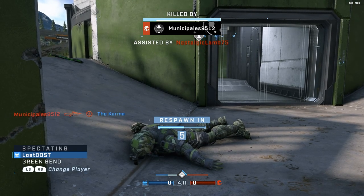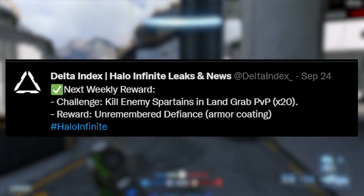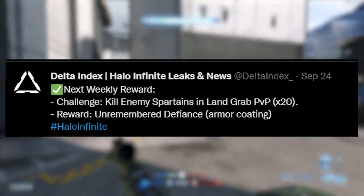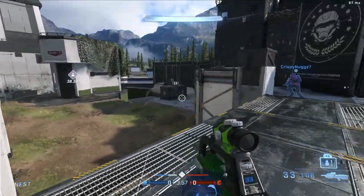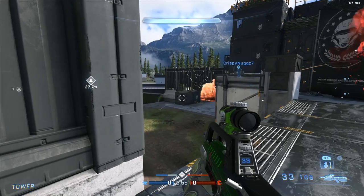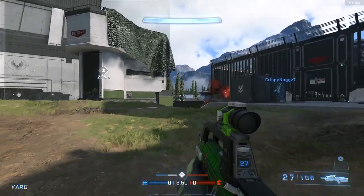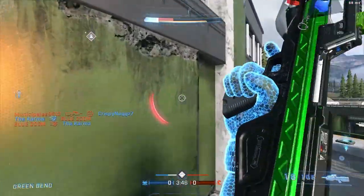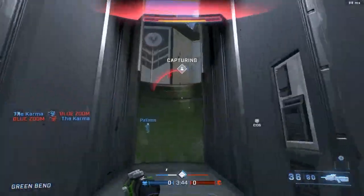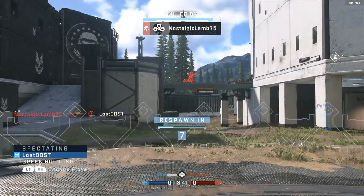To get this armor coating you have to kill 20 enemies in Land Grab — Land Grab has returned. It's not one I'm going to grind for because I don't like Land Grab and the armor coating itself isn't really something I'd go for. I think it's cool having more coatings for that armor core since there's barely any, so there's that. With that being said, I'll see you guys on the next one — thanks for watching!